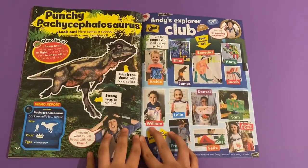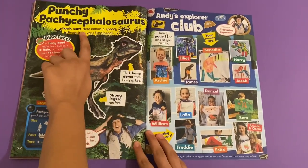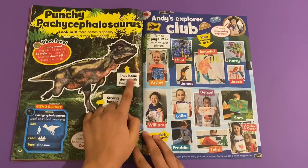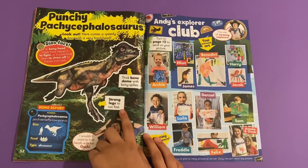So next is the Pachycephalosaurus — that's a long word! Look out, here comes a speedy dino with a very hard head. Thick bone dome with bony spikes, and strong legs to run fast.